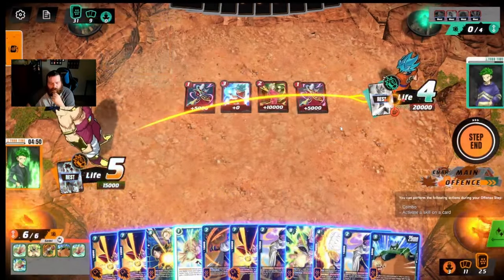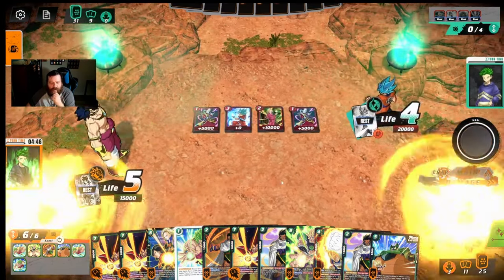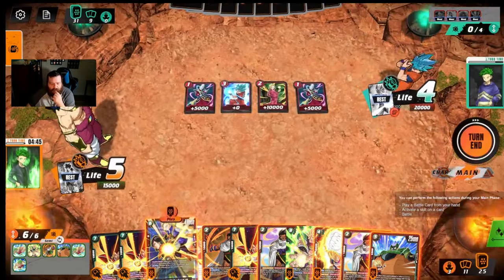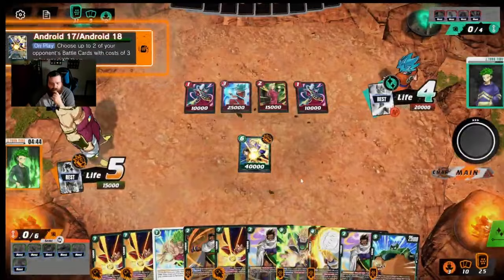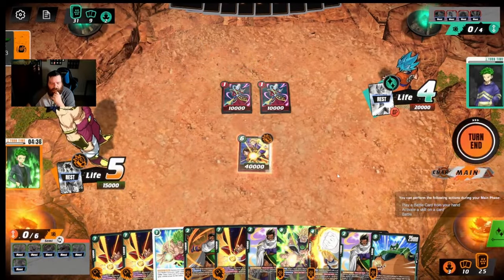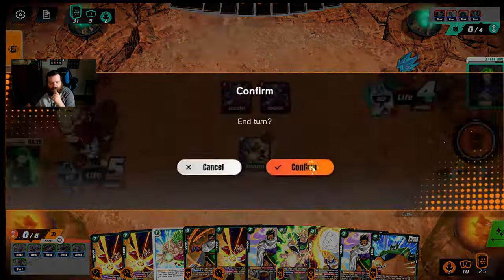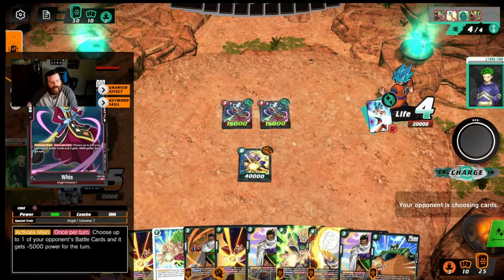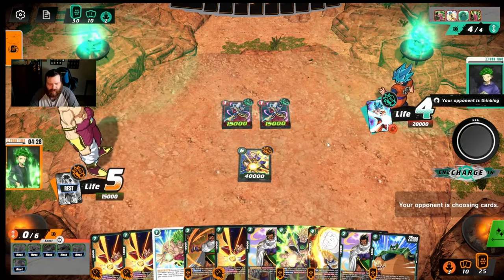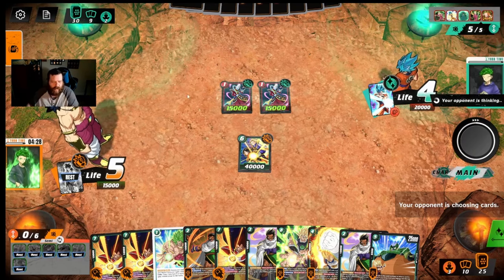I'll attack him. I'm not worried about getting a card — I'll play the Android, clear this for sure, maybe these two, and just don't attack with the Android here. He can give it minus 10k but he can't kill it right because Goku gives it minus 25k — I'd be at 500. So I just don't attack and he can't kill it unless he uses something else. If he delays his turn doing stuff like that I'm fully fine with it — I do have a lot of defense.